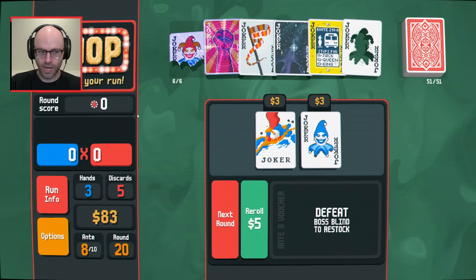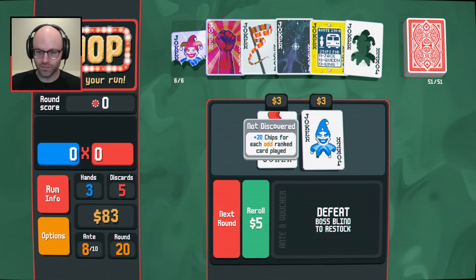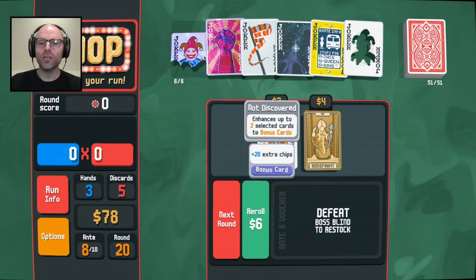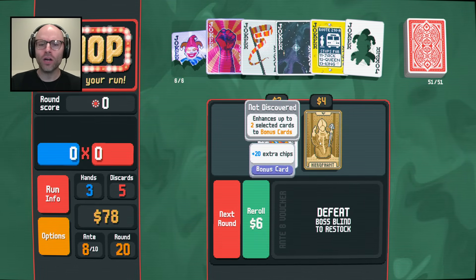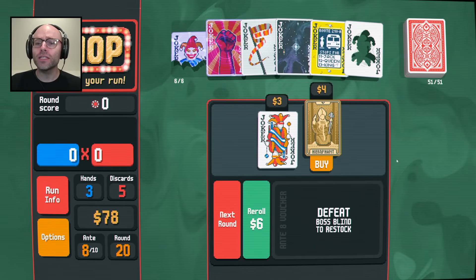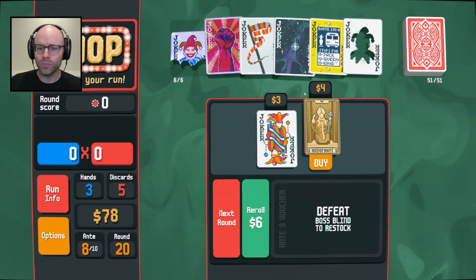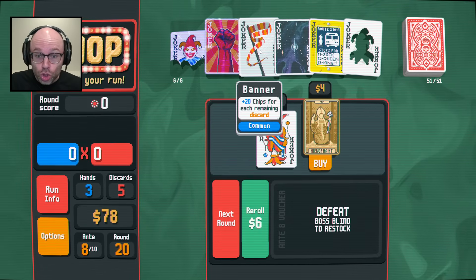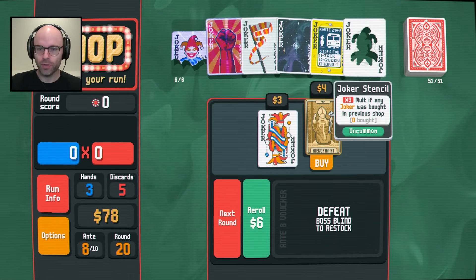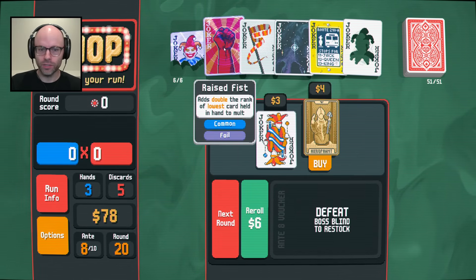We get it? You hate lore? I like the lore of this - like, who set up this casino? Is this a video poker machine in Akira? Roll me. Enhances up to two selected cards to bonus cards plus 20 extra chips. I need to use it. You're giving 20 chips per discard? The banner's giving us like 100 chips.